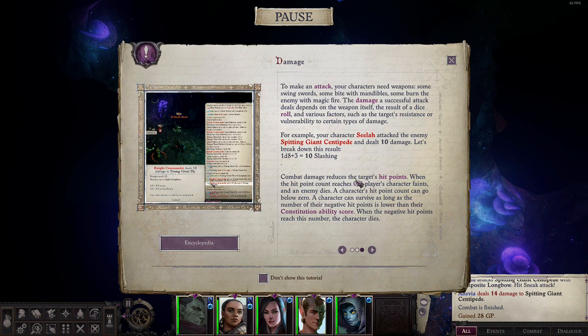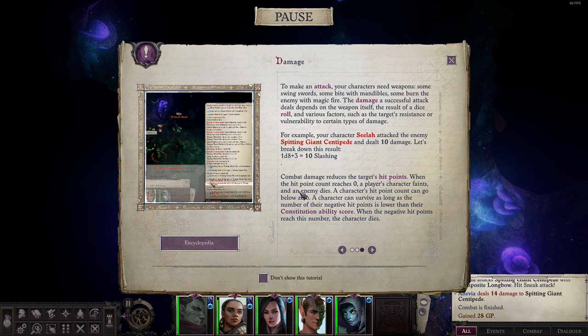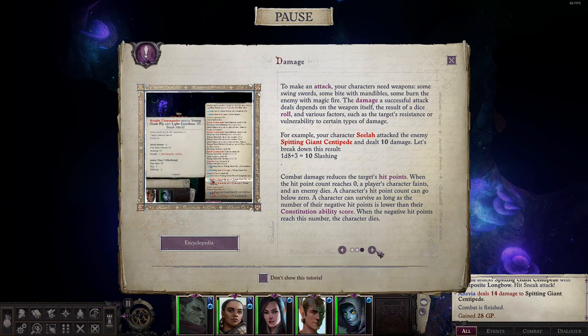Combat damage reduces the target's hit points. When the hit points reach 0, a player's character faints and an enemy dies. A character's hit points can go below 0 — a character can survive as long as the number of their negative hit points is lower than their constitution ability score. When the negative hit points reach that number, the character dies.